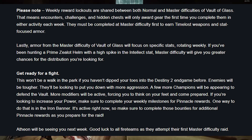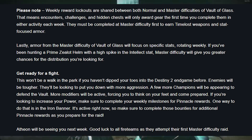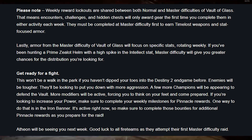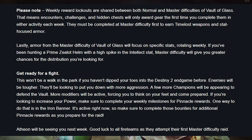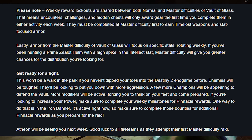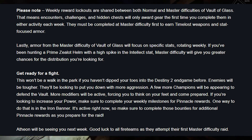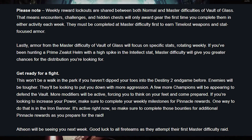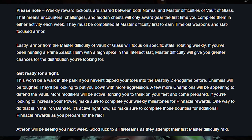Now get ready for a fight. This won't be a walk in the park if you haven't dipped your toes into Destiny 2's endgame before. Enemies will be tougher, looking to put you down with more aggression. A few more champions will appear to defend the Vault, and more modifiers will be active, forcing you to think on your feet and come prepared. If you're looking to increase your power, make sure to complete your weekly milestones for pinnacle rewards. Iron Banner is active right now, so complete those bounties for additional pinnacle rewards as you prepare for the raid.